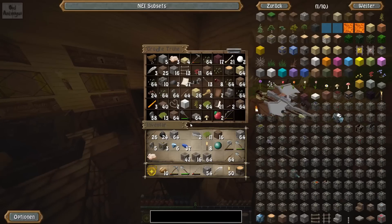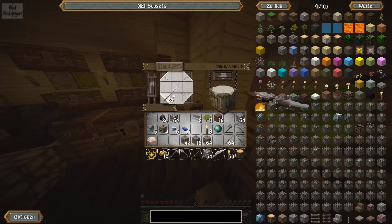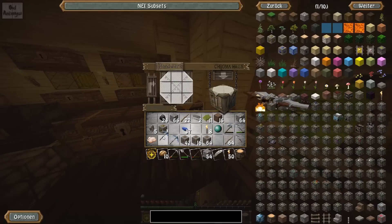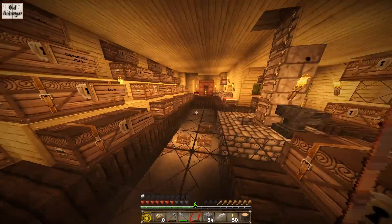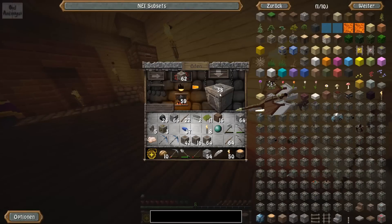I had given you the task of writing in the comments what I should do with the diamonds. Most said tools, so that's what we'll do now. We'll make ourselves two nice diamond pickaxes. I could also make a shovel, but I think diamonds and shovels just don't go together somehow. That feels totally wrong, but everyone has to decide for themselves.